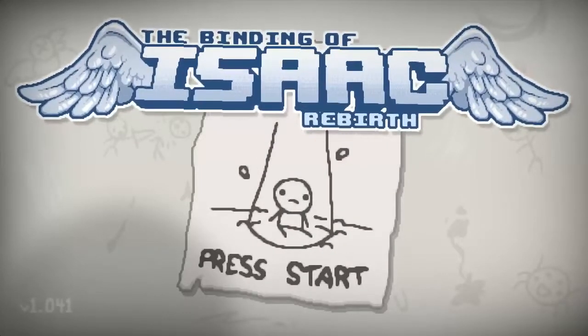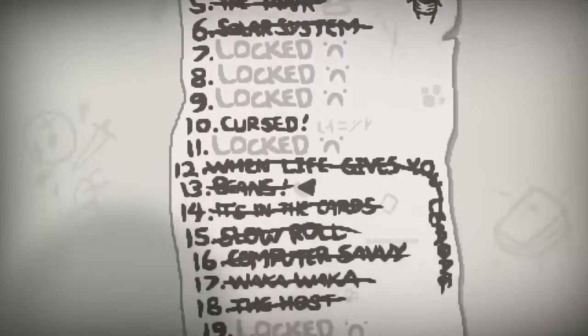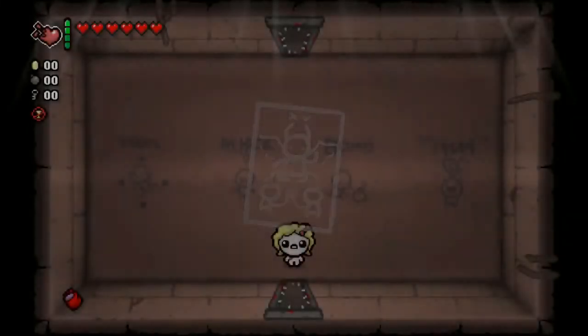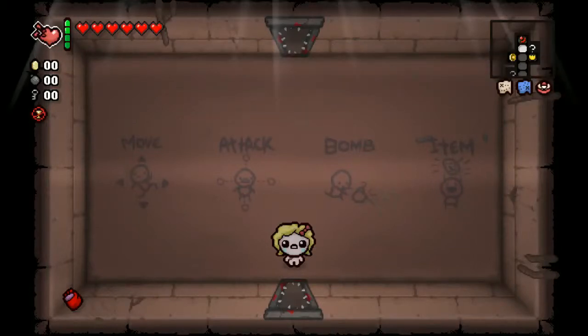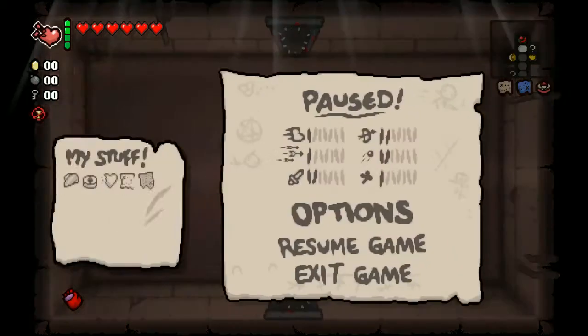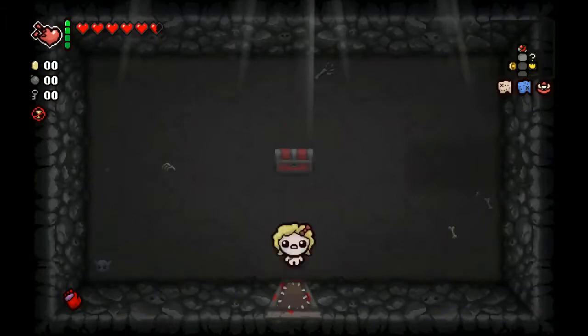Welcome back to the Binding of Isaac Rebirth let's play. Just completed the solar system challenges, looks like we just have the one challenge left - Cursed, number ten. All our rooms have spikes on the doors so we're going to be taking a lot of damage. We've got a full map, the regular treasure map, the blue map, and a compass. The seed is B8KQOQ04Q.